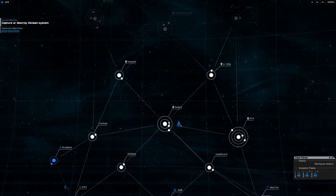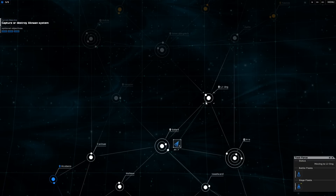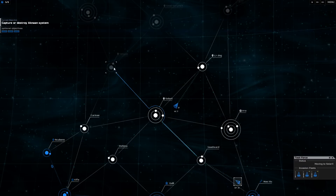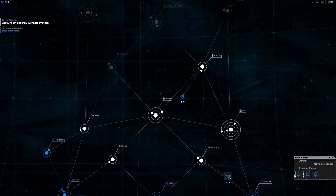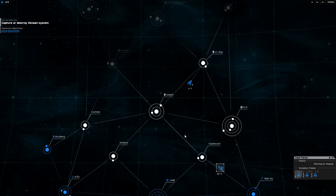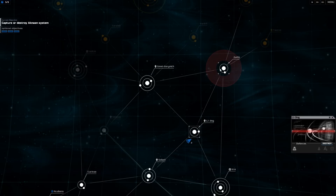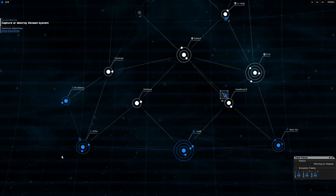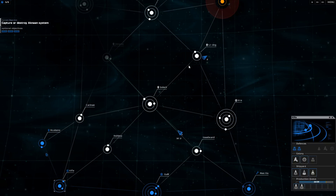We need to take this because it'll be easier, and then go here because they're probably going to fly through and try to take these resource systems. We should probably take the forward resource systems first. We don't want to break off because this guy's almost dead - we should probably turn him around but we won't. So this will help stop them. They're taking that system - it's weird, but whatever. Let's queue up another battle fleet.